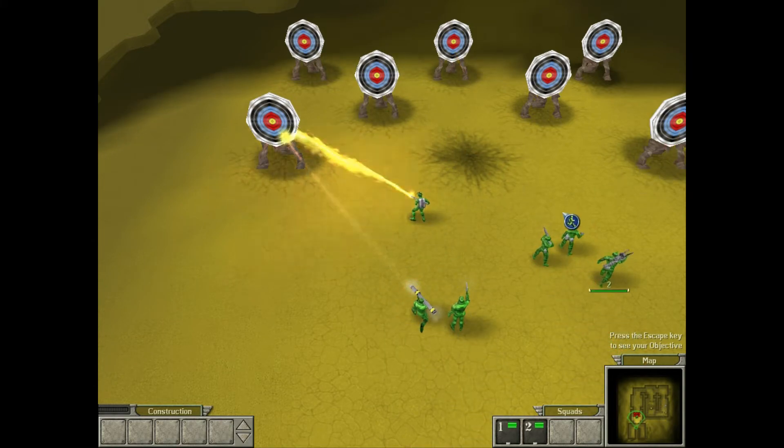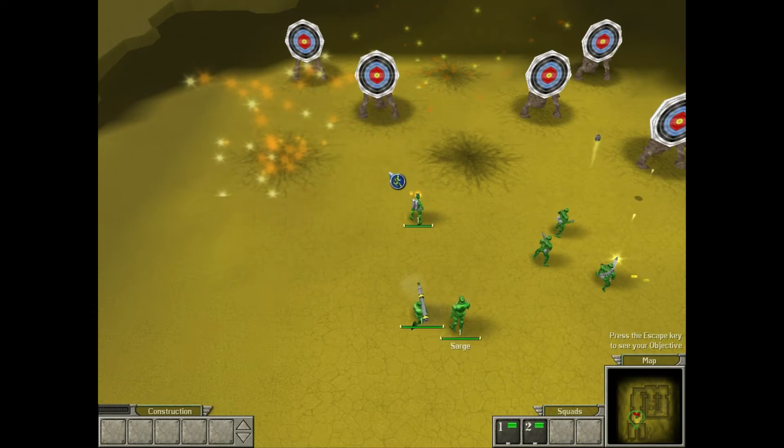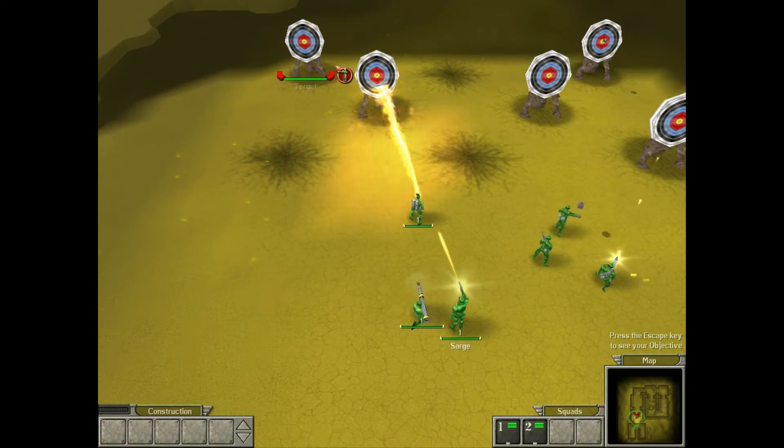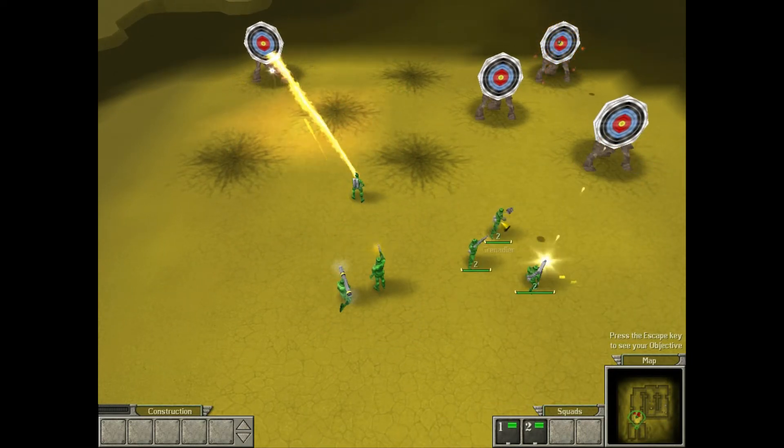If you attack with different units, you'll notice that each one fires with a different weapon, and each weapon has its own range and firepower. It's important to learn the strengths and weaknesses of each one. Or you could just hurl them blindly at the enemy — that's what most people do.